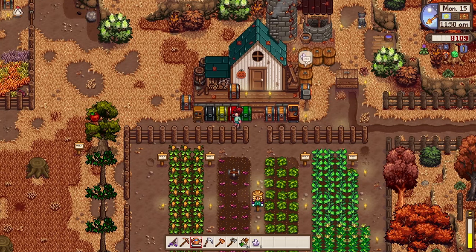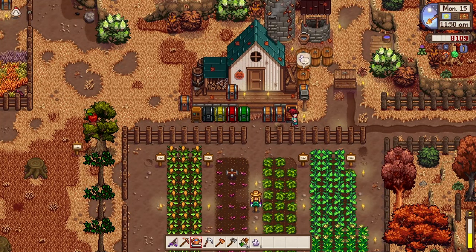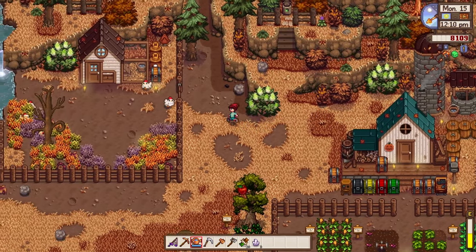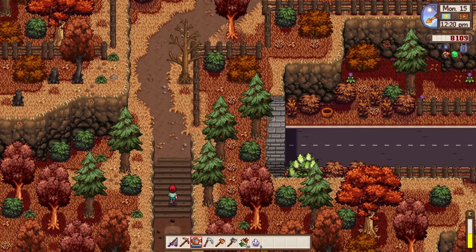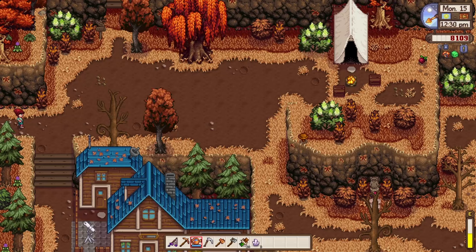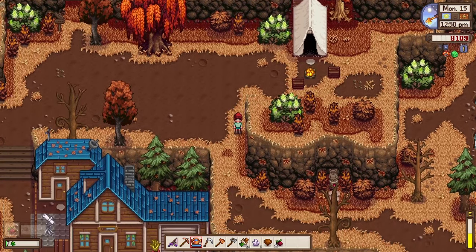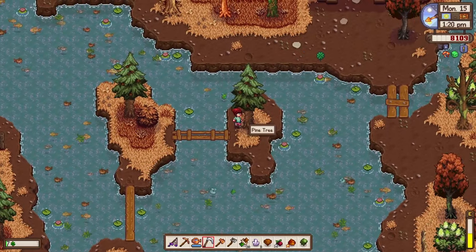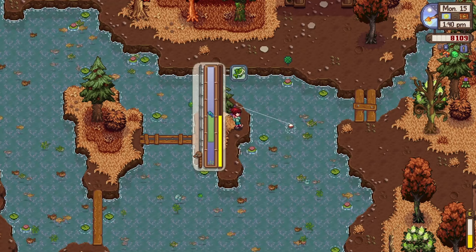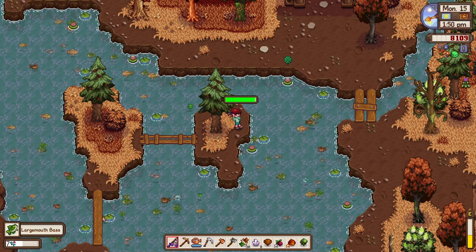I need a large mouth bass. Let's check our gift chest — unfortunately we don't have one. Looks like we're going to go fishing at the mountain lake, which I think is near the cave. We need to drop by Jody's house at 7 p.m. and it's about 1 p.m. now, so we should have enough time. There's a lot of large mouth bass here — let's cast the line. There you go — we have one! Finally!